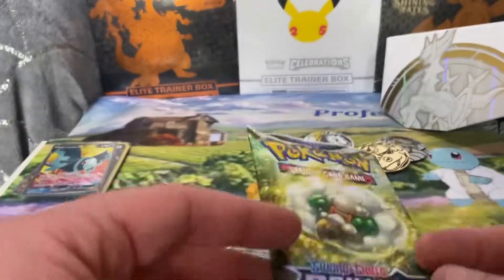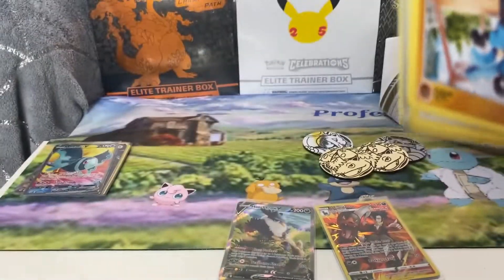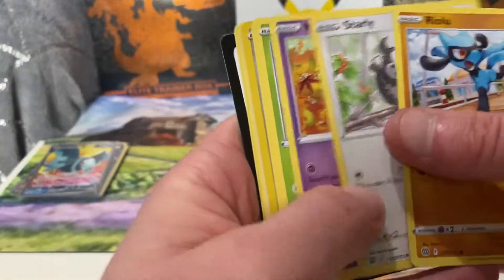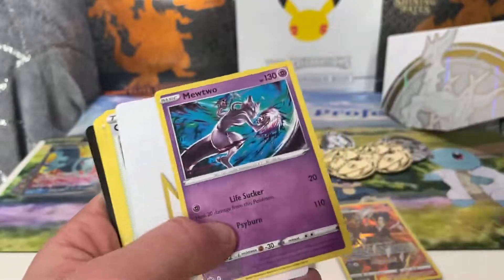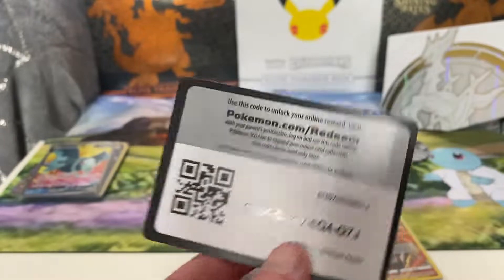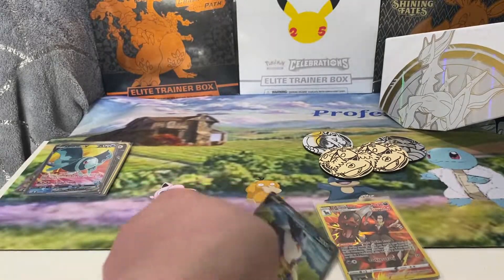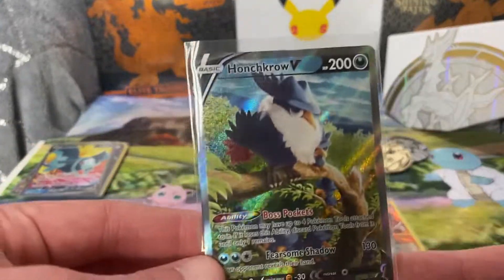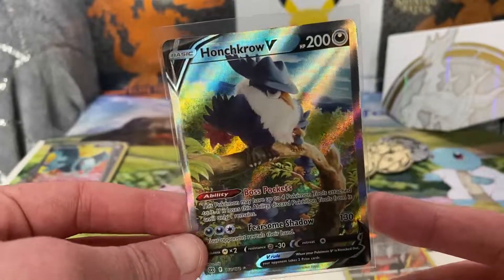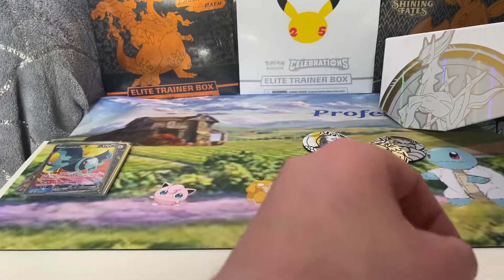Last one. So two alternate arts. The Houndoom as well. That was a double banger pack. Mewtwo and another V-Star marker. Definitely, for sure, some really nice pulls. You've got the Honchkrow Alternate Art — I'm not sure off the top of my head how much that is, but that's nice. And your Charizard as well.